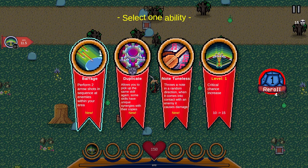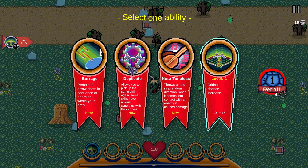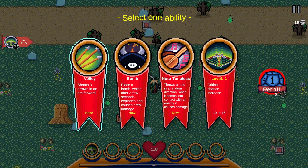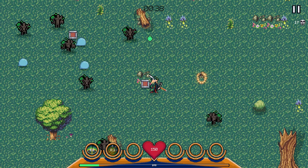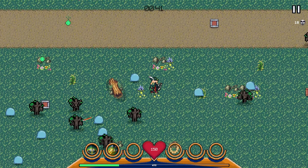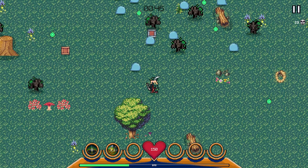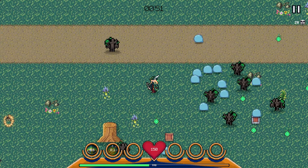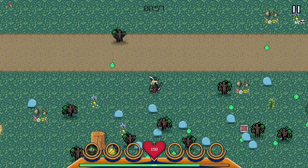Whenever we level up, we get the ability to choose from four different abilities. Any passive upgrades are not going to be done through that screen — they're done through artifacts, which we find by killing elites. So literally none of the level-up choices will be passives; those things are not going to be clogging our upgrade pool. Our upgrade pool is exclusively for abilities and ability upgrades.